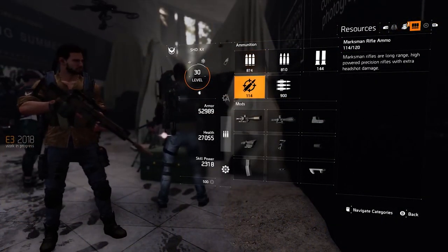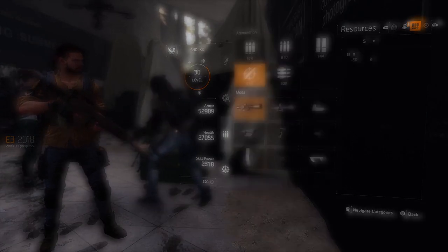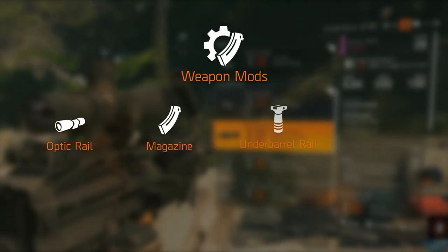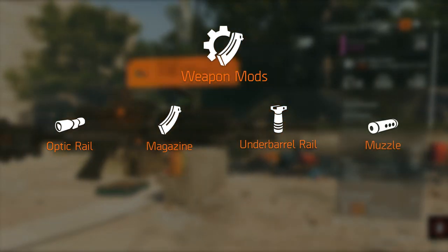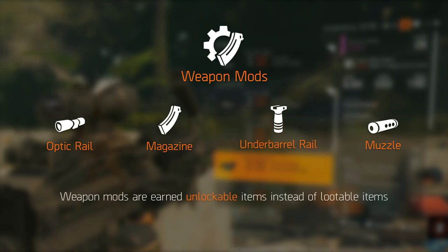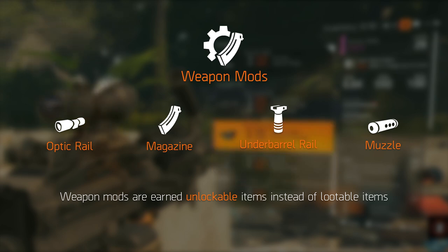Moving on to the weapon mods — this time around they were quite a bit different. Weapons, depending on the class and variant, still have up to 4 mod slots: the optics rail, magazine, underbarrel and muzzle mods. The difference from the previous game is twofold. First, they aren't lootable items anymore, so they won't drop from caches or enemies. This time around they're unlockable through playing with that weapon, which saves a whole lot of time collecting the right mods. I'm not sure what I think about this because it removes a bit of depth in creating an endgame build, though simplifying this part could be good if they make it harder in other areas.